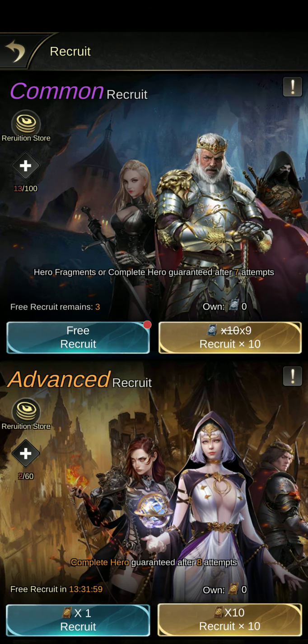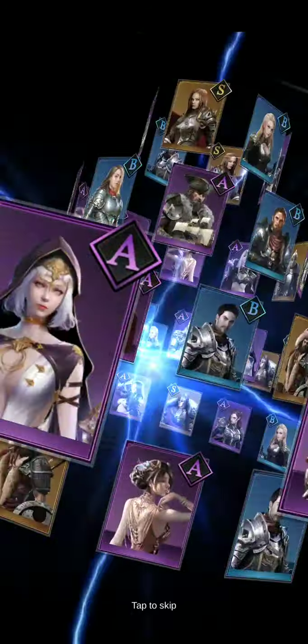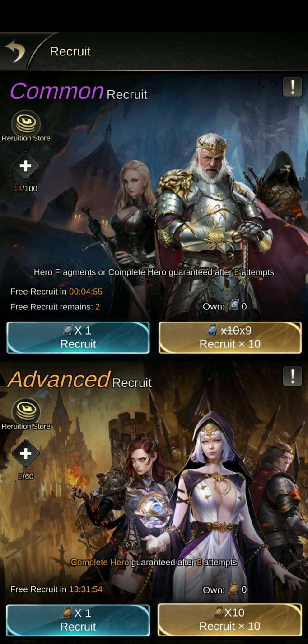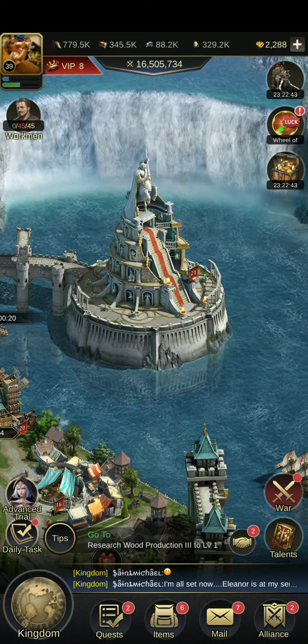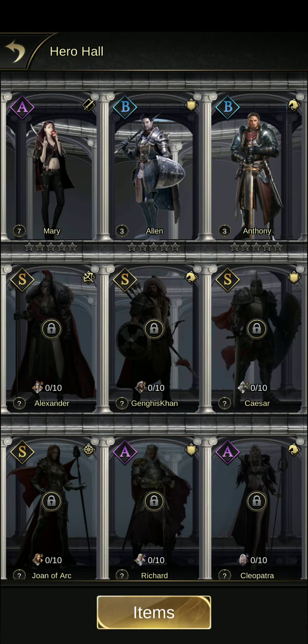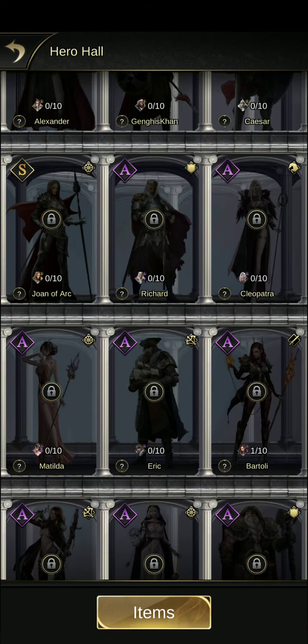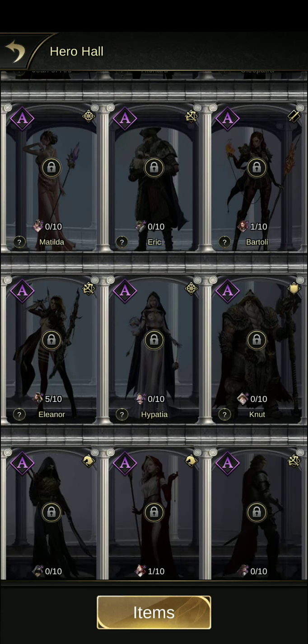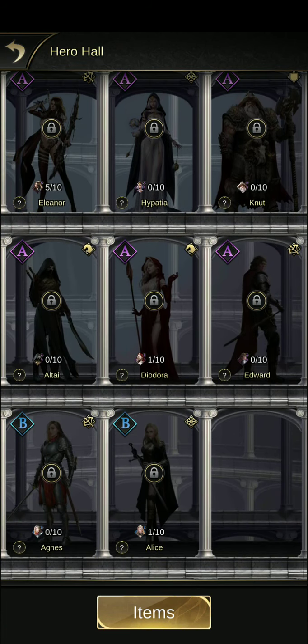Here's a free recruit — you can tap to skip and see what you get. If you want to see what fragments you have, go into the Hall and look at the very bottom of the picture where the character's legs are — it shows you how many you have of that particular one.